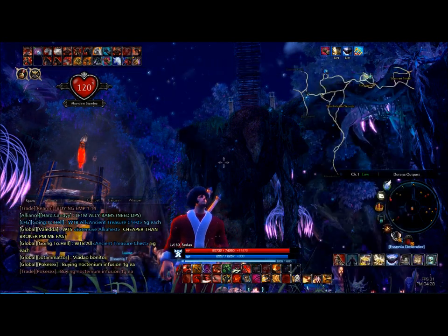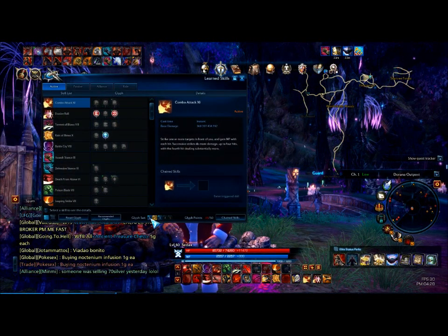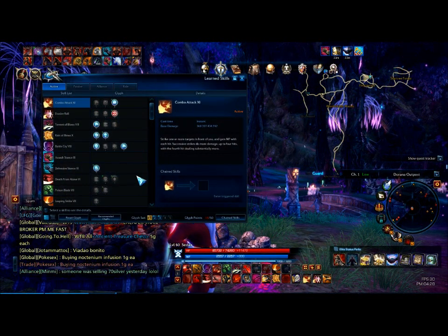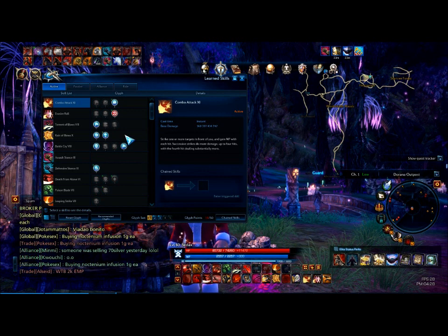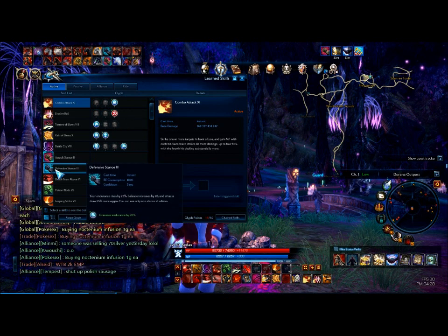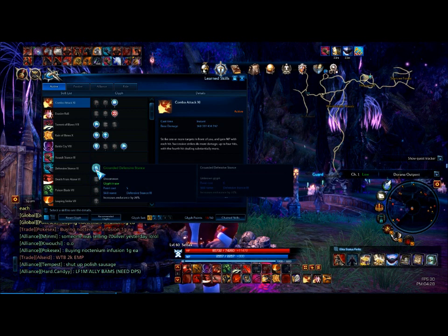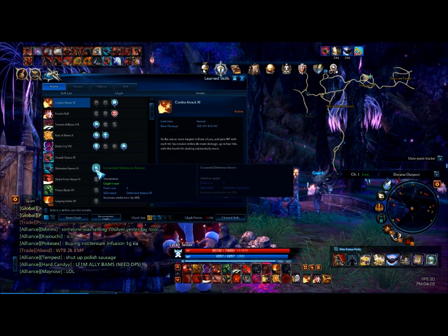Get out of that and go over to the glyph setup. Most of these glyphs are not that important — if you're doing Kumas just do your traditional PvE or PvP setup. But one thing you definitely want is defensive stance, which increases endurance by 20% when you're in defensive stance, and that'll boost you up a little bit more.